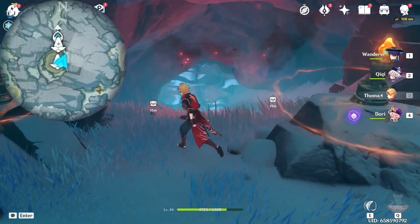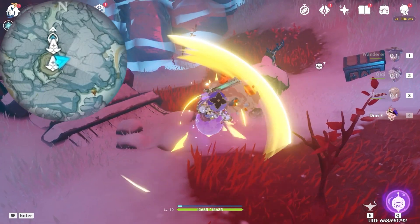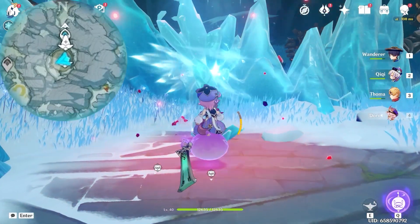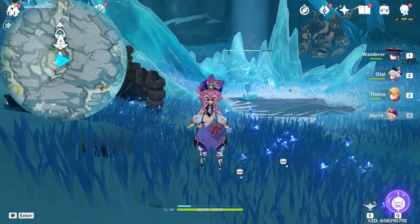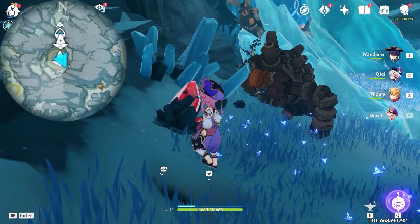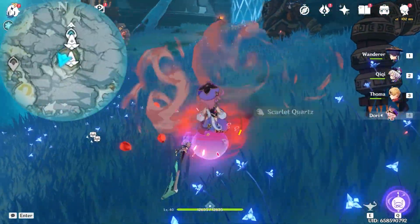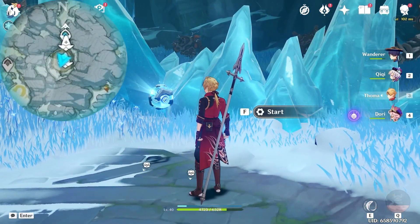After that, this gate will be opened and inside there's the Scarlet Quartz. Let's break it and pick it up. Come back to the Strange Ice and hit it with the Scarlet Quartz — a total of four times. Let's go around this ice block and find the three other Scarlet Quartz. Then we can start this device.